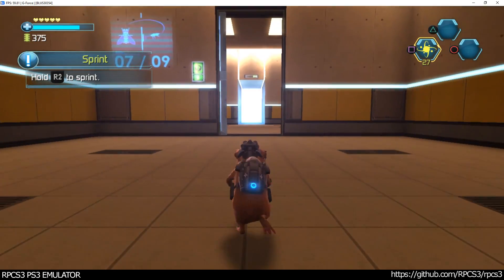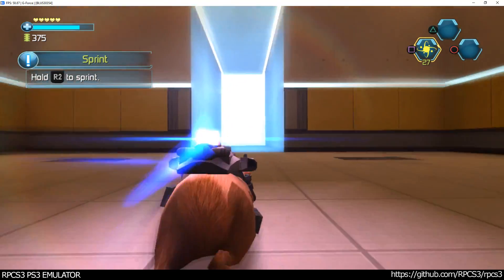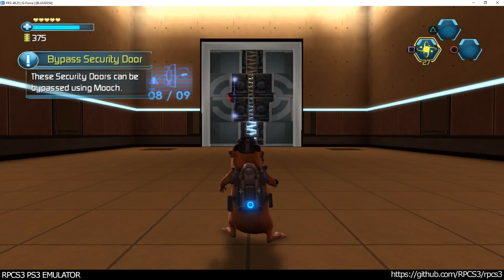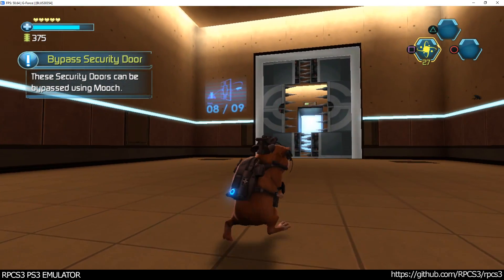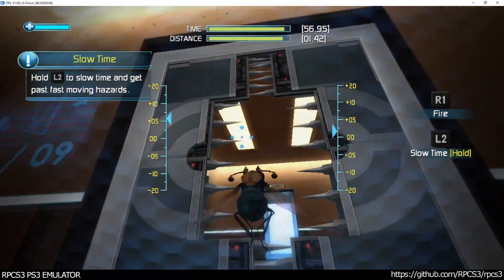Hold the button to sprint. These security doors can be bypassed using Mooch. Mooch can slow time to get past living hazards.